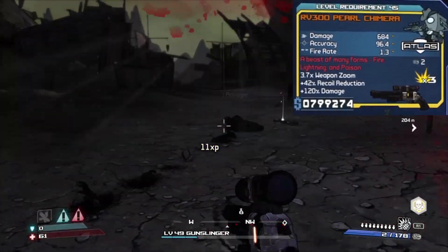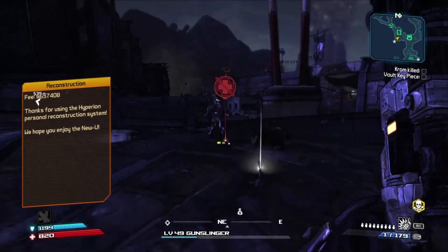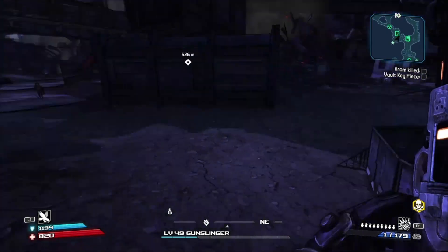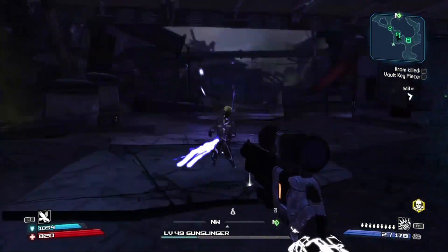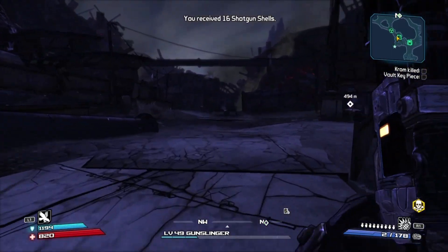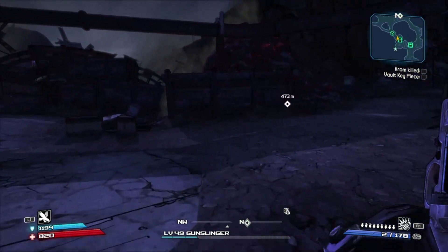So if you get some time and you're interested in this gun, make sure you go over to Tartarus Station and check out that farm. If you guys don't know exactly how to do it, go ahead and let me know and I will make a video for you showing you where to farm that in Tartarus Station. And in the meantime, make sure you check out the developers' chests if you don't know where those are at.